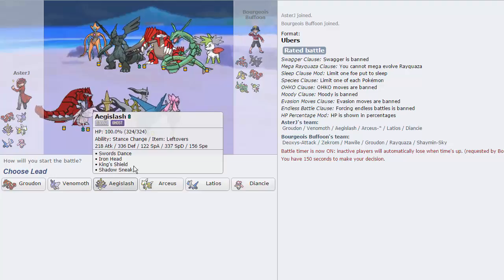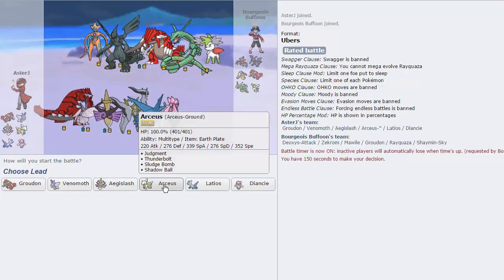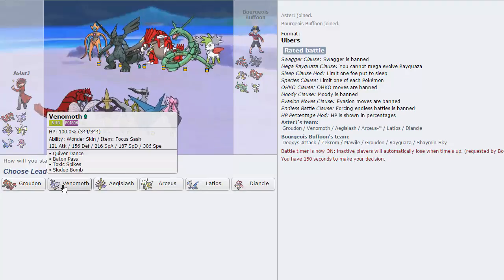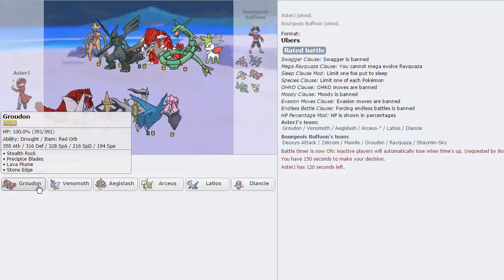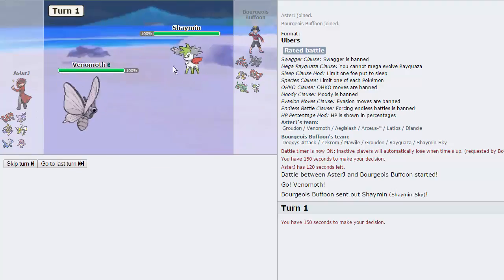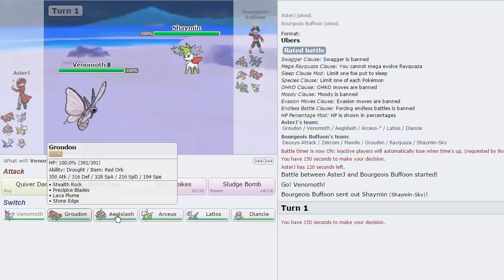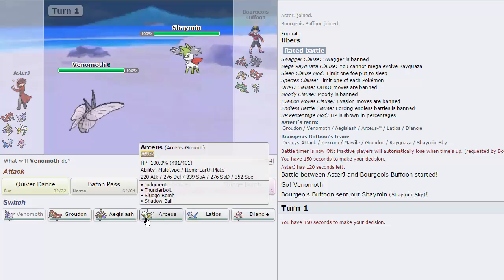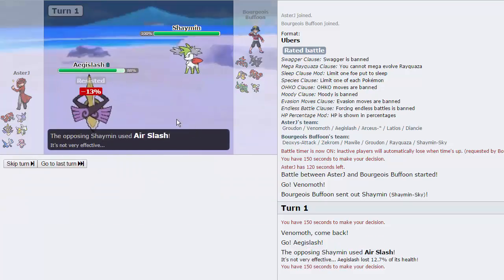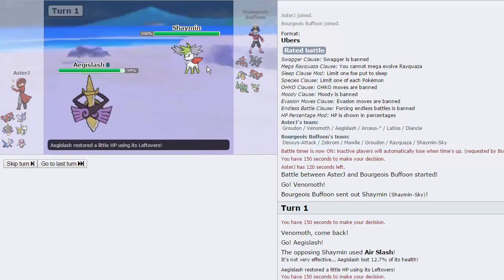Hopefully he is the Air Slash set so Aegislash can come through. I'm gonna lead off with Venomoth — or do I lead with Groudon? I'm gonna lead Venomoth. He's gonna lead with his Shaymin-Sky — that's a little bit annoying because he can Air Slash us immediately right off the bat, which is really obnoxious. Let's go into Aegislash because we can take it. If he goes for Leech Seed, that's awesome. He just goes for Air Slash — that's fine, we are Leftovers. I will just click Iron Head here — if he wants to go into Groudon, that's fine.